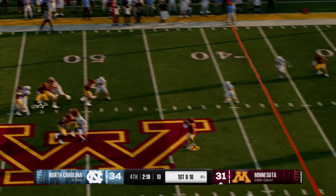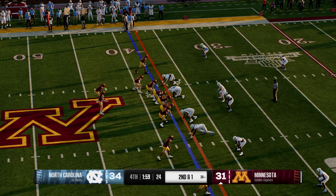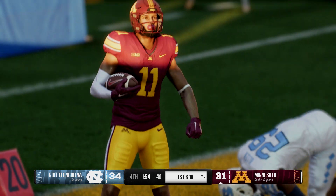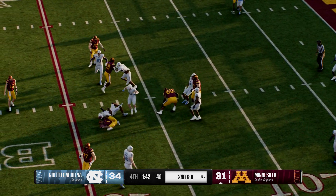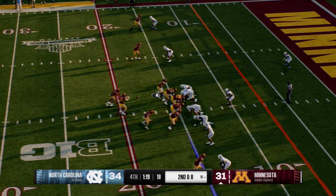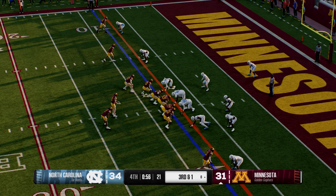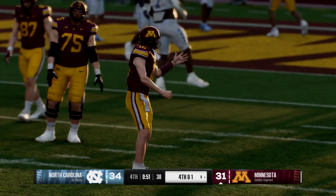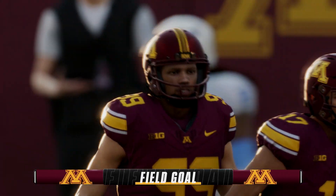Looking downfield, it's Brosmer — catch hauled in over the middle. They look to throw on second down, fires it to the wideout, catch made on the right side, that's a big gain. The Golden Gophers looking to take advantage of this red zone trip. Push in before the snap — they'll go with the ground game, running back takes the handoff, they've got him but not before gaining in the red zone. Third and short, they'll try to throw for it — can't hold on, good defensive play, brings up fourth down. The kick is good, gives the offense three points — and that ties the game in the final minute of regulation.